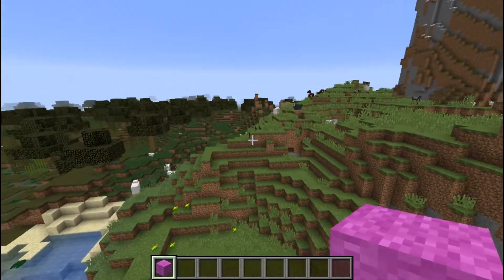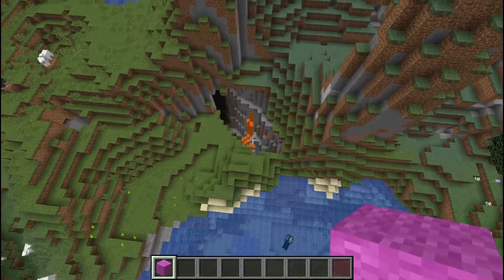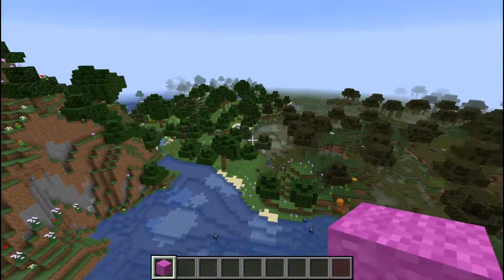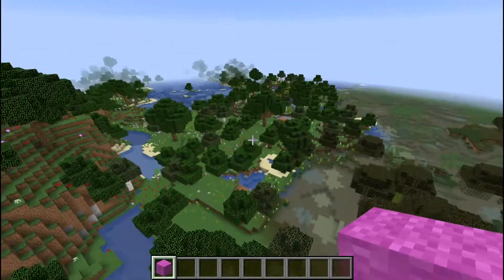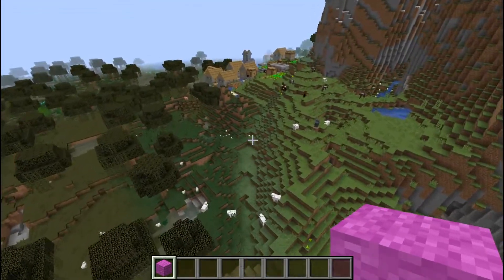Right here is the village — it spawned right there. The whole area has a flower forest, and what I love about it even more is the flower forest runs right into the swamp. Gorgeous. Love it.